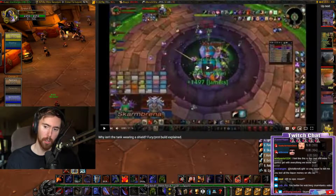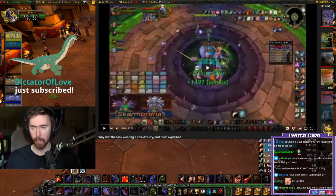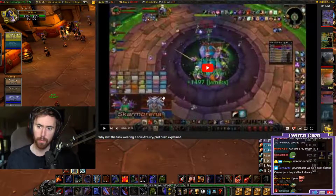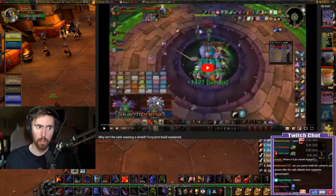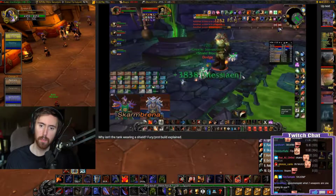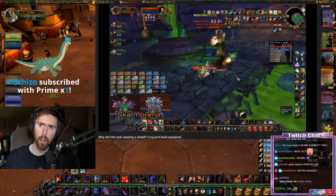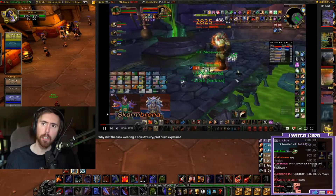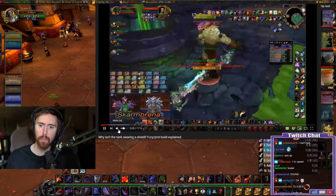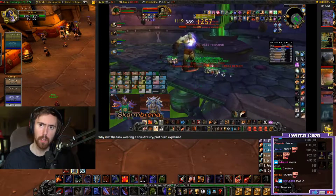Why isn't the tank wearing a shield? Fury/Prot build explained. Hey guys, Skarm here. Recently I got a comment on one of my videos asking what my warrior's talent build is. Up until recently, warrior tanks have been specced into deep prot with shield slam, with a few points in the arms and fury tree. However, the meta has shifted in more hardcore guilds - pushing their limits and doing as much damage as they can. To do this, tanks have been running a fury/prot build focused more on doing damage and generating threat as opposed to maximizing mitigation.